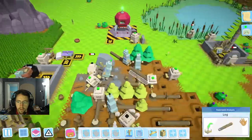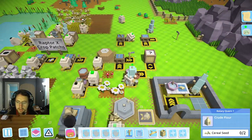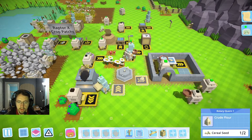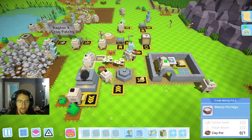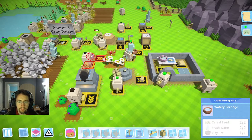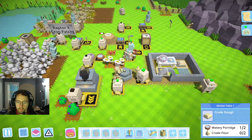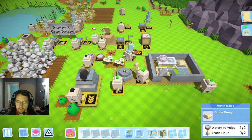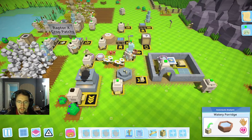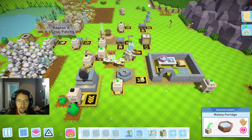Still waiting on dough though — that's definitely our sticking point. Let's see how we can improve this. He's going to get that — very good. Watery porridge — we're still waiting on pot. There we go. We've got a watery porridge here, so it looks like that's working well enough.